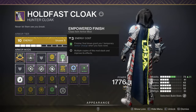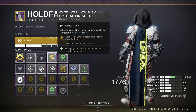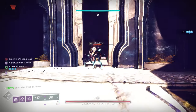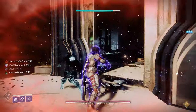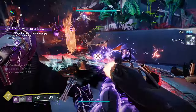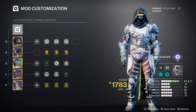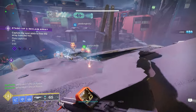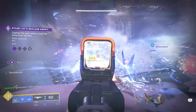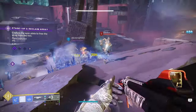Some mods do stack together — Special Finisher (requiring three armor charges to generate special ammo for your team) can stack with Empowered Finish, which grants one temporary armor charge after a finisher when you have none. So after using Special Finisher and losing three charges, Empowered Finish restores one charge. However, Kickstart mods cannot stack with each other — if you use Grenade Kickstart and Utility Kickstart together, whichever ability you use first will consume all armor charges, leaving nothing for the other.